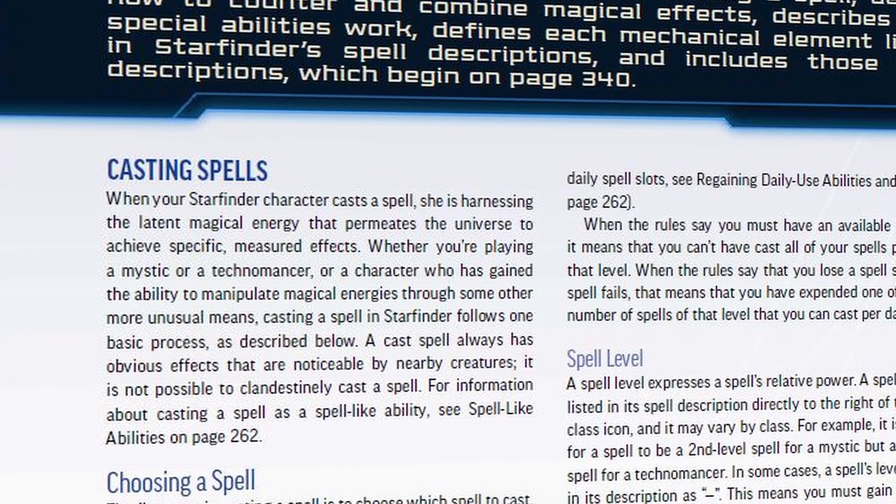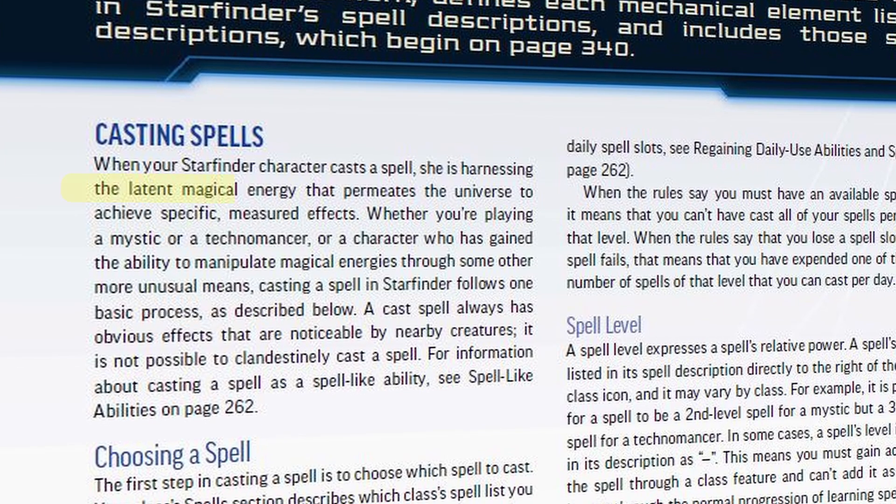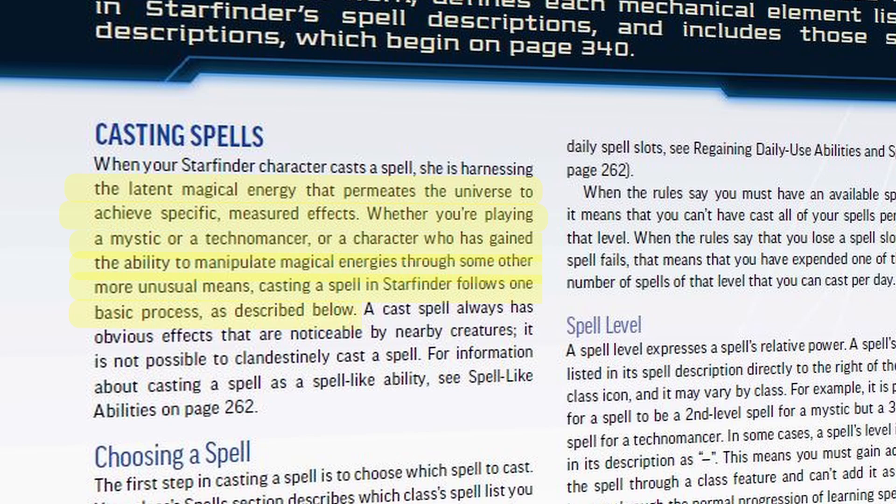One of the first things we have to cover with magic is how it functions and how it looks aesthetically to the world. You may have been wondering: what does casting a spell look like? Is it all glowy? Is it rather mundane? Can you do it stealthily or quietly? When we look at the core rulebook on page 330, here's what it says about magic. When your character casts a spell, they are harnessing the latent magical energy that permeates the universe to achieve specific measured effects. A cast spell always has some visual cue to creatures around you. It is also not possible to clandestinely cast a spell — you cannot do it quietly or stealthily.